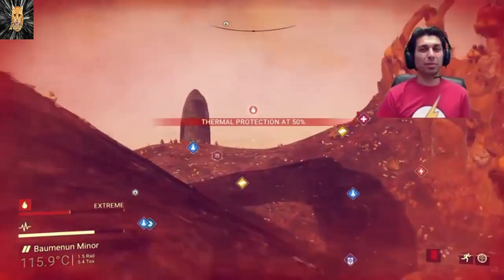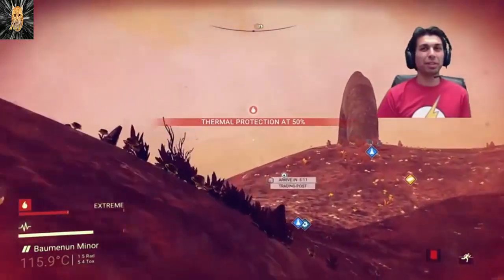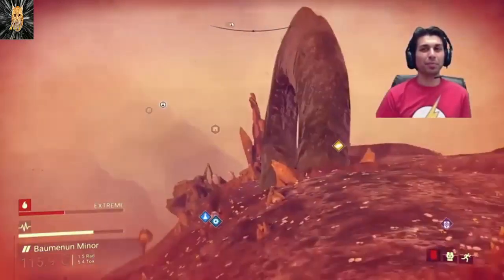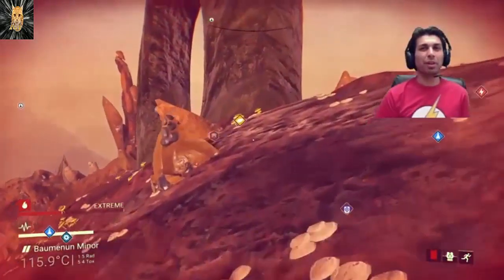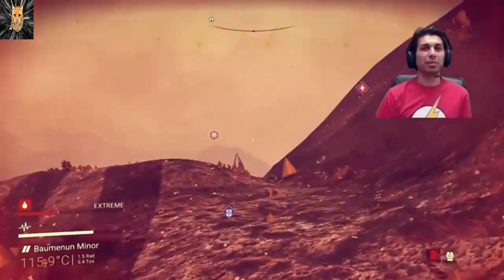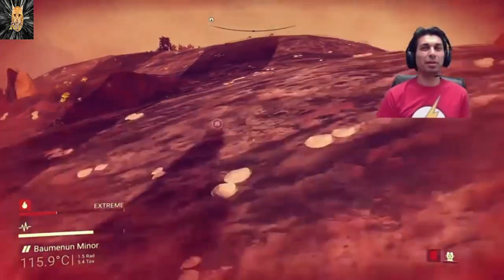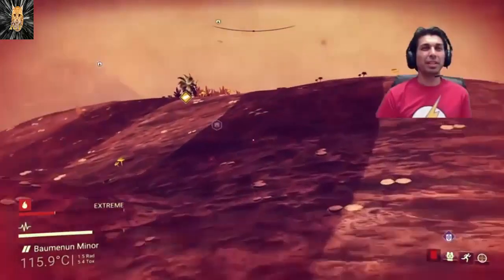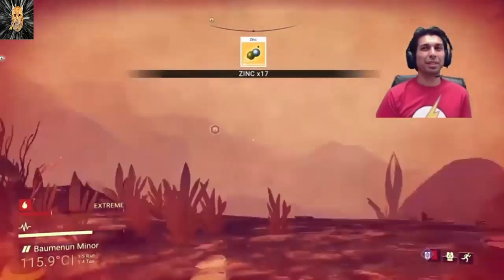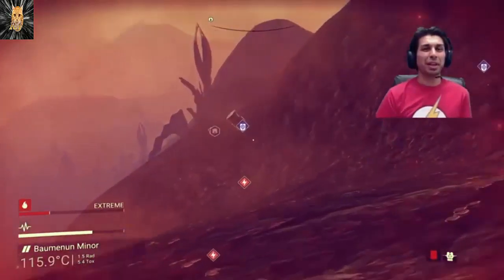Plus it looks cool — it looks like a dragonfly. As for the drop pod, I'm not even going to bother — it probably just has something I've already learned. It's like, 'Oh don't worry, he's got that blueprint, we'll just give it to him again — he won't notice.' Like I totally noticed.